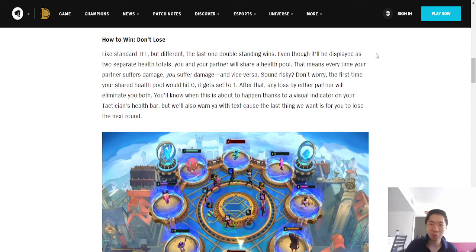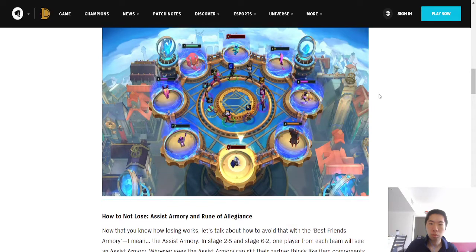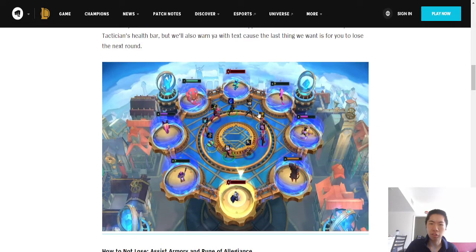How to win: don't lose. You and your partner share a health pool — every time your partner suffers damage, you suffer damage. First time you hit zero, it goes back to one. There's still a carousel, which is interesting. And if you and your partner are at one HP, you both get first pick on the carousel. That seems really good.